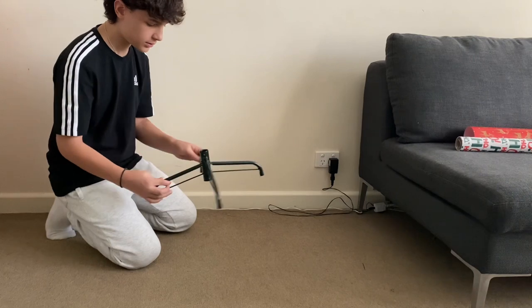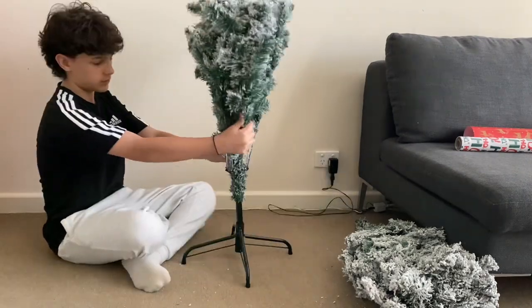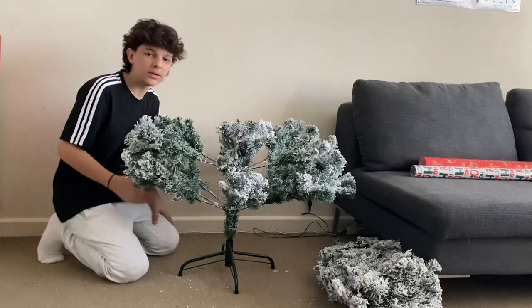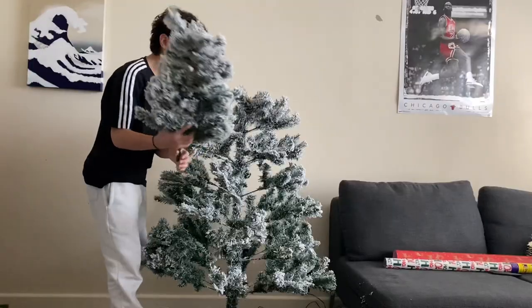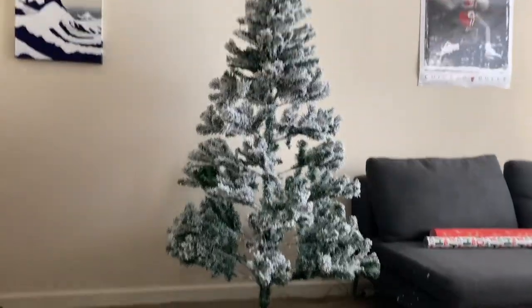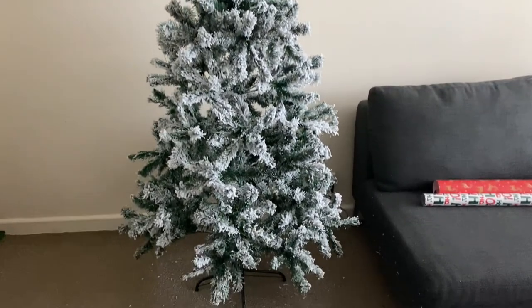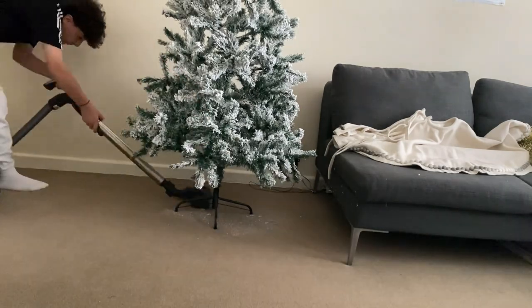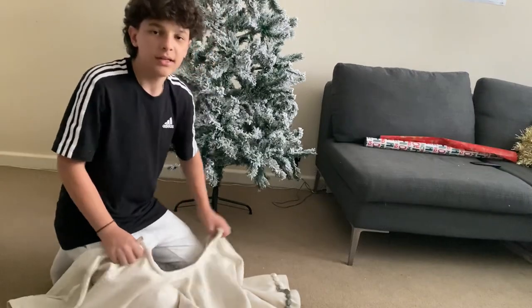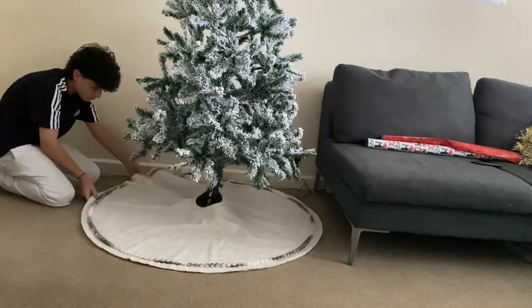Alright, I'm pretty sure this is the bottom part so let's put it in first. First part down, two more to go. And there's my Christmas tree! Look at all that fake snow all over the floor. Let's quickly fluff this up. Here's how it looks after. I've got this tree skirt, but before I put it under the tree I've got to vacuum all this snow. It's all cleaned now — let's put the tree skirt underneath. That is looking much better.